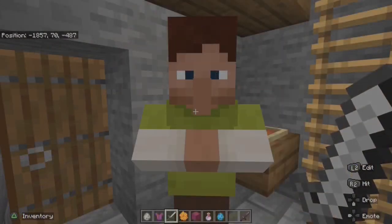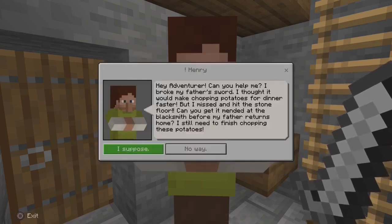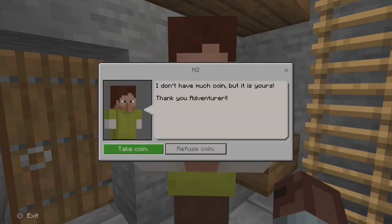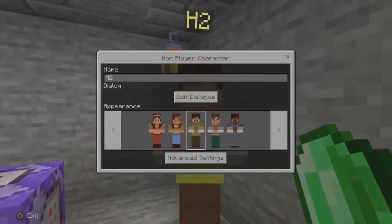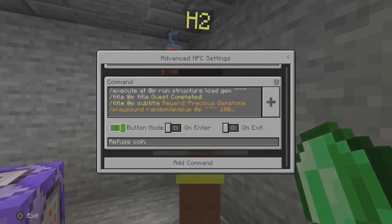Now that we have the sword repaired, we can give it to Henry, and it's the same situation for the rewards offered by Henry. Each one has to firstly target the closest player using @player, or the player directly interacting with the NPC with @initiator — but either works.